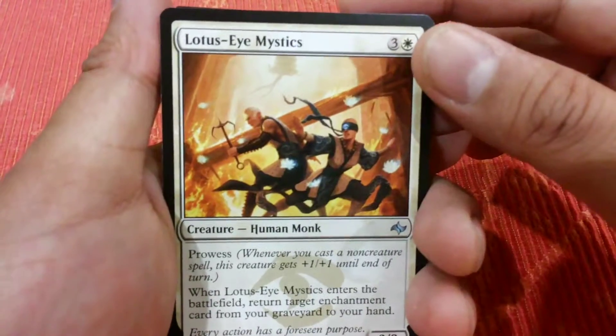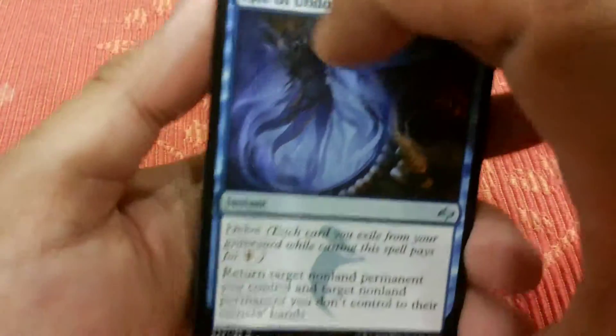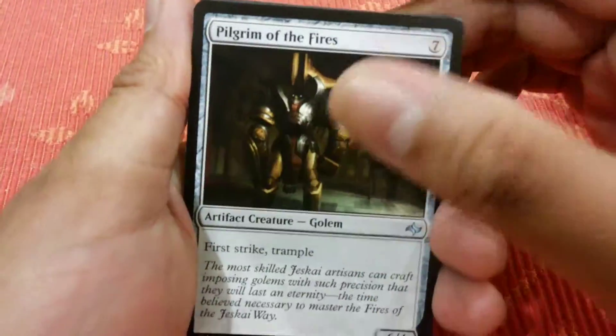Last pack: the first uncommon is Lotus-Eye Mystics, Rite of the Undoing, Pilgrim of the Fires.